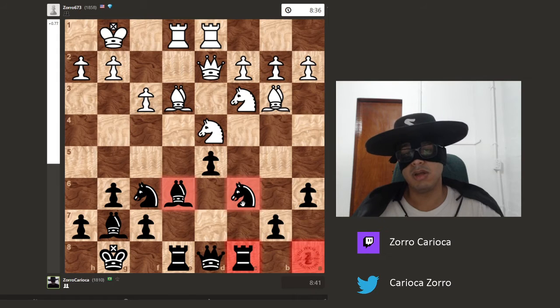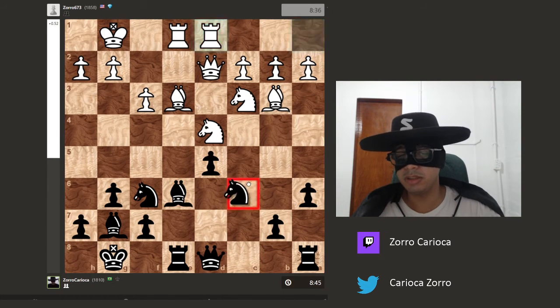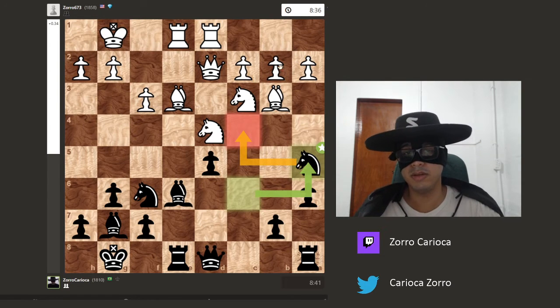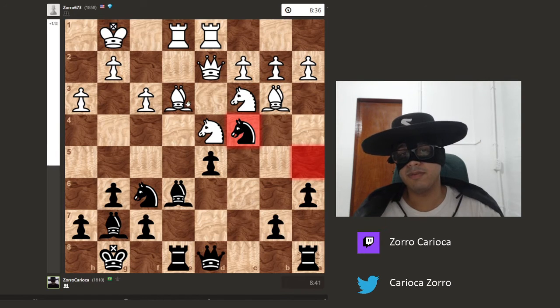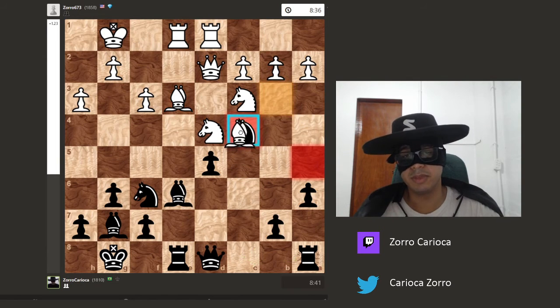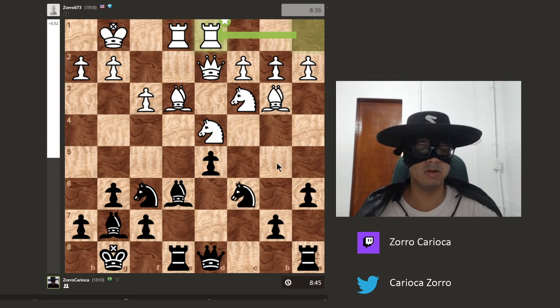Remember when I said that in these IQP positions, the person with the isolated pawn usually leaves a piece here? In this situation, the computer suggests the move knight a5, with the idea of putting the knight on c4. Because there is no big pawn that can kick it away, and for instance after a waiting move, I would win at least a bishop. And if white takes, I take, and the pawn is not isolated anymore — it can be defended. That was the best plan according to the computer, but instead I just brought my rook to the semi-open file.